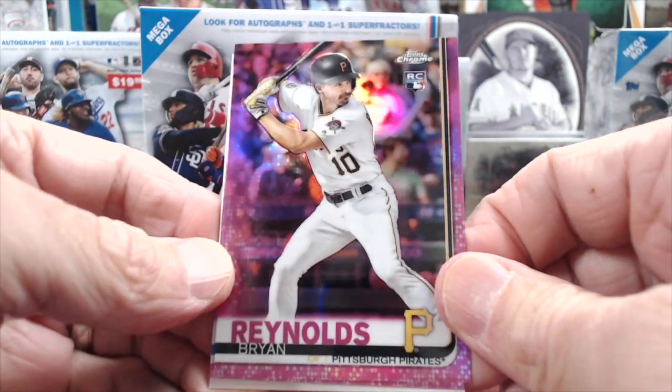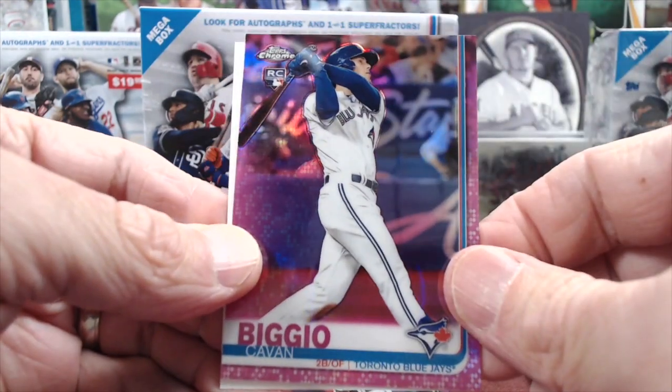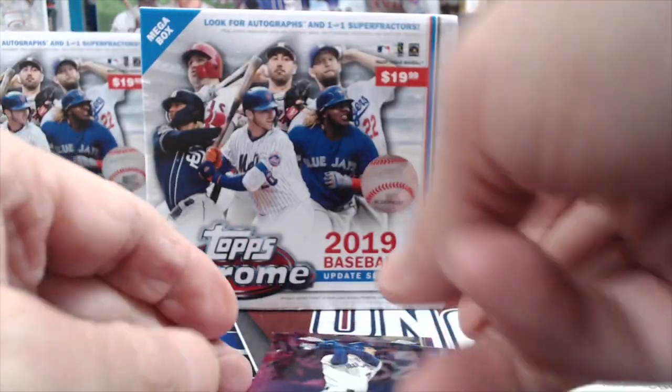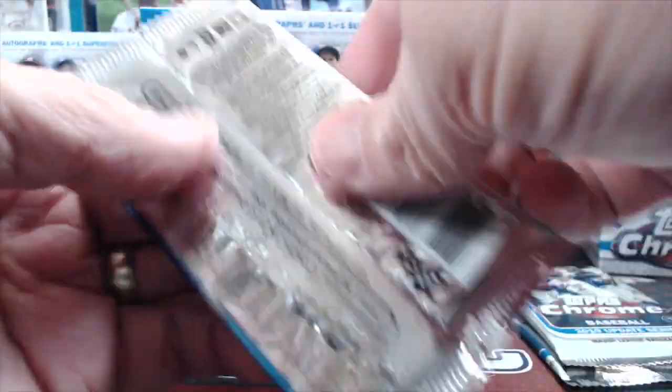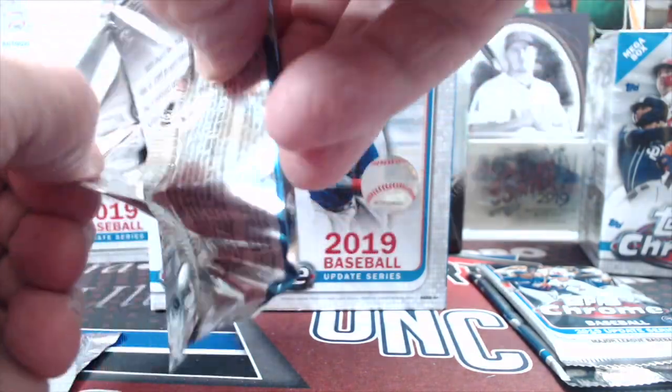Here's a rookie — Brian Reynolds, I always want to say Ryan Reynolds — and Kevin Biggio. So not bad. Two rookies there and actually both were halfway decent. I know the Pirates don't really get a lot of hobby love — zero would be a better answer. About as much as the Marlins do.